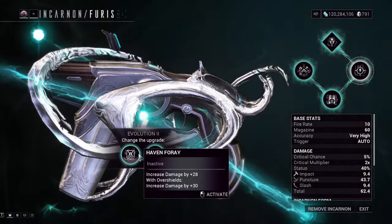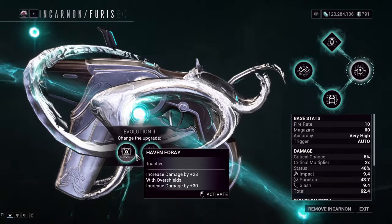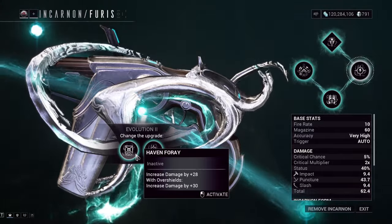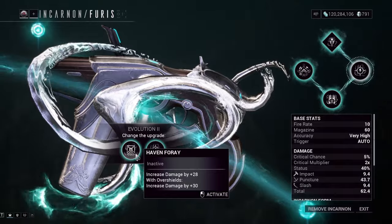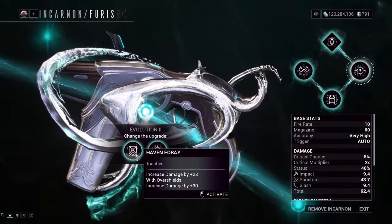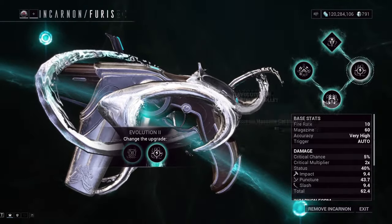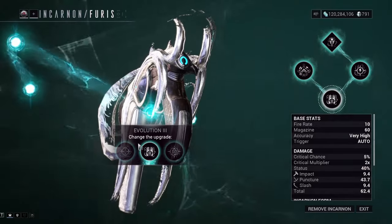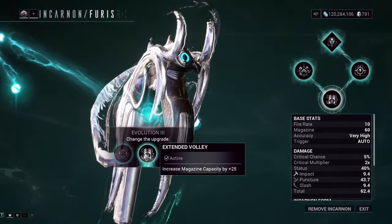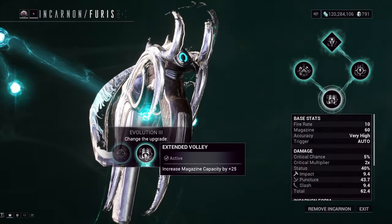The other option was over shields, but I don't have over shields for the frame I use this weapon on. It's a very good evolution if you're playing Dante, Rhino, or even Styanax — it really depends on the frame you're using it on. The next evolution has three options in the tree.